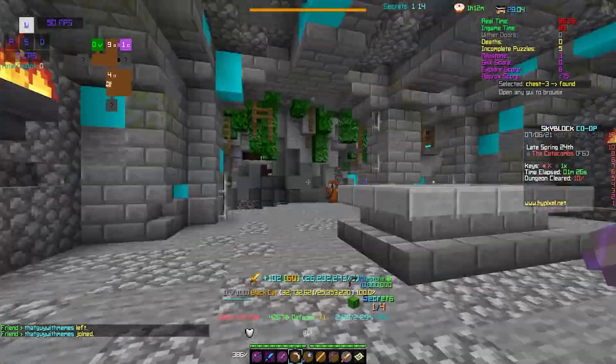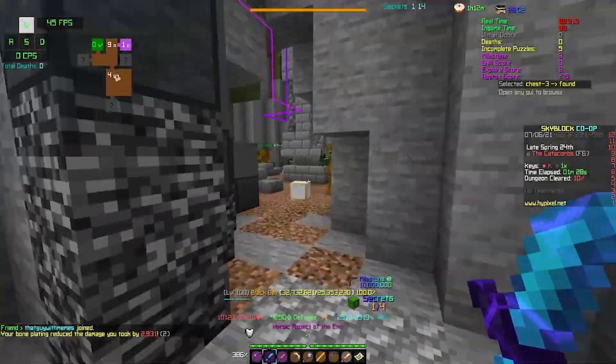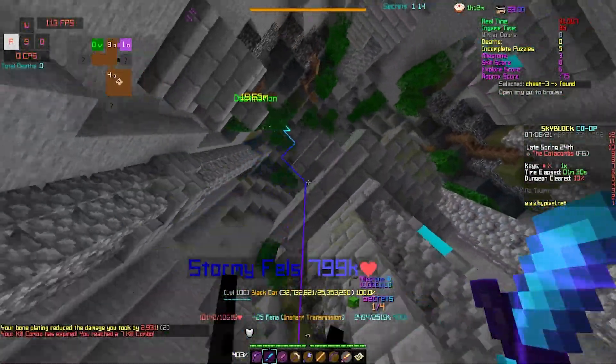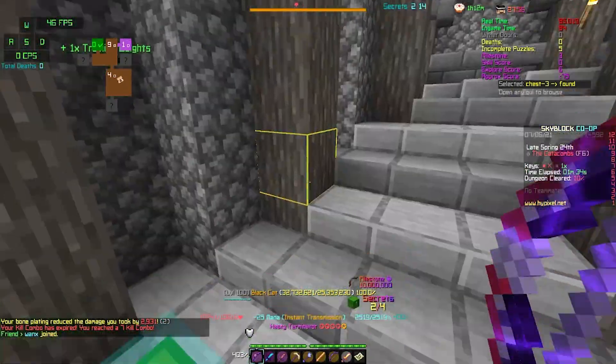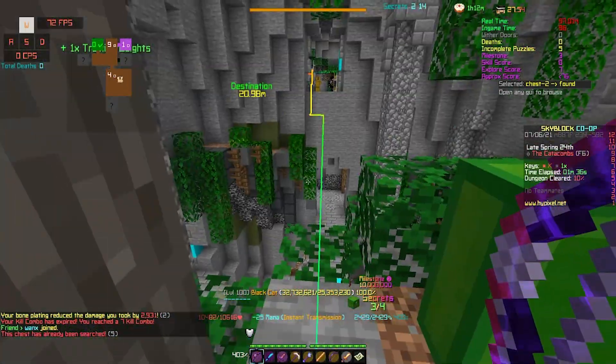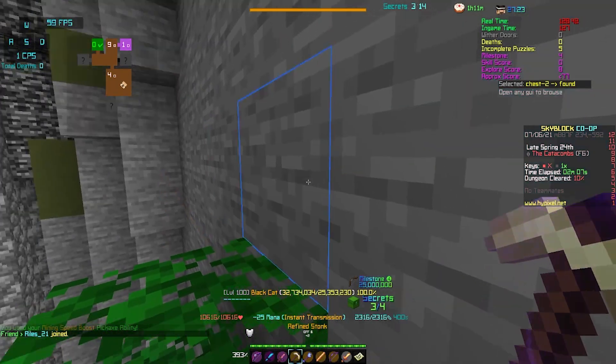For our first clip, we have Stairs. For this room, you can stonk through bits of the wall to get to the chest in two different places. Overall, this is a useful time saver.